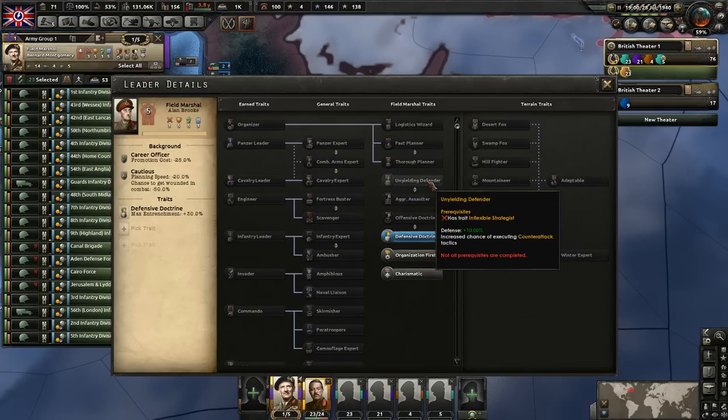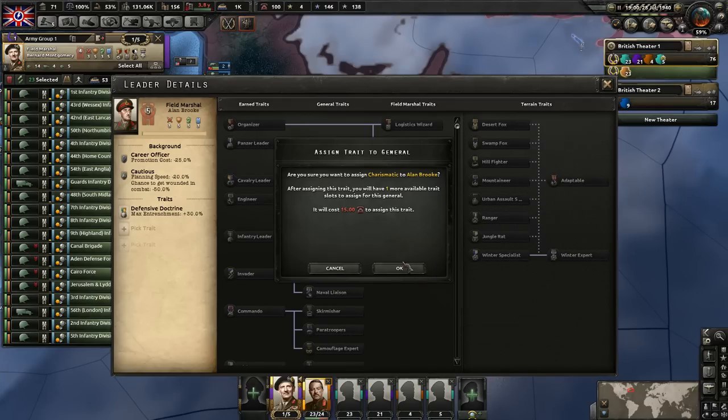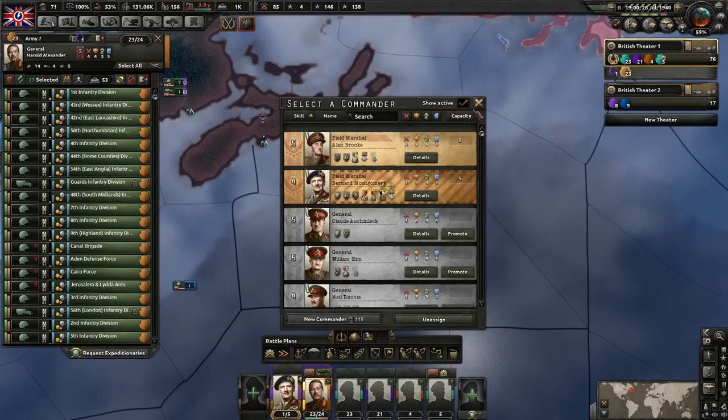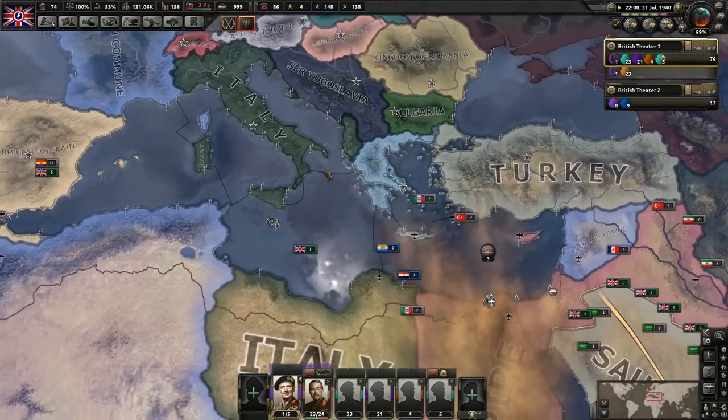We can go ahead and get him a bonus here. Which one would we want to do? I guess Charismatic is typically the one I like getting - that's a pretty useful one to have. We won't get him the other one though. Let's leave a slot open for if he can get something else, more defensive-minded, since he's our defensive field marshal.